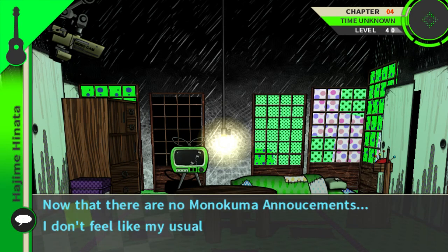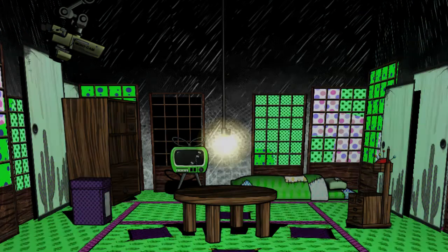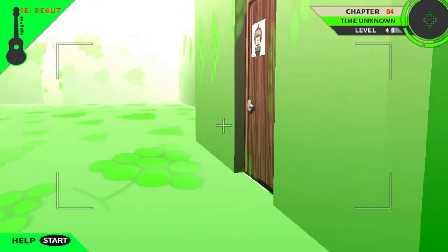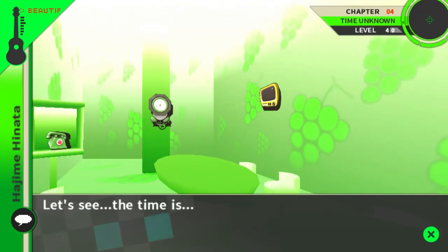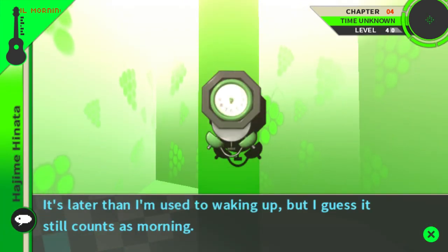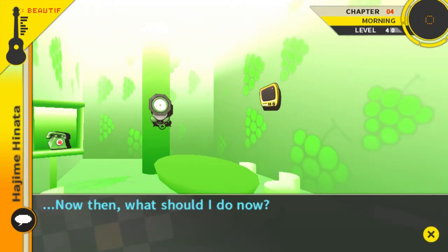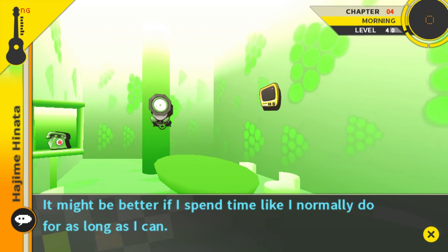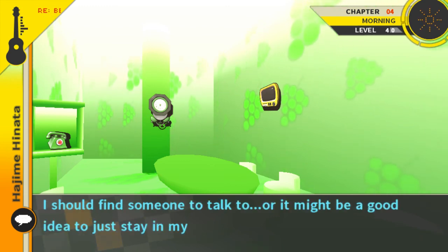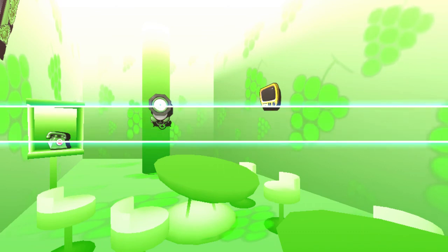It's morning already. Now that there are no Monokuma announcements I don't feel like my usual self anymore. There should be a clock in the lounge — I should head over there and see what time it is. The time is 9 AM — it's lighter than I'm used to waking up, but I guess it still counts as morning. Now then, what should I do? In this kind of situation panicking will accomplish nothing. It might be better if I spend time like I normally do — I should find someone to talk to, or it might be a good idea to just stay in my room and conserve my energy. Free time.